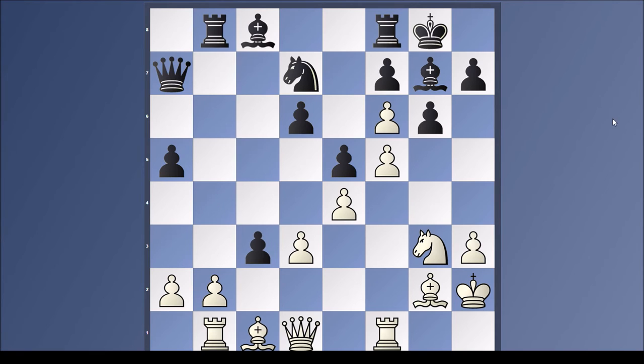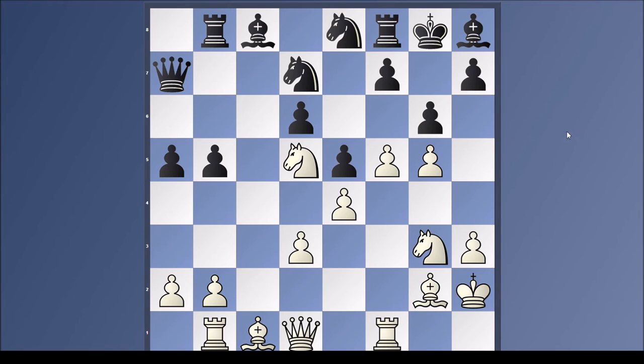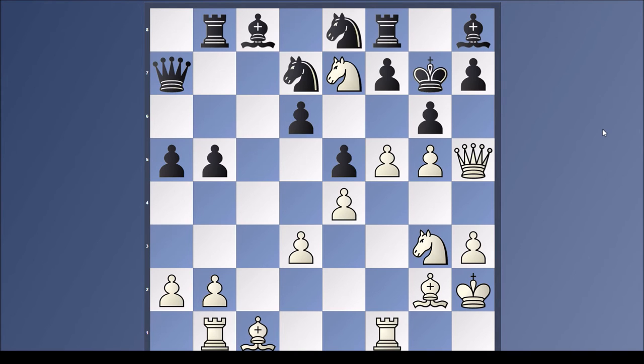b4 just doesn't work out because we're going to take, and then take, take — and this is just lost, white is up a piece. So black cannot go for any b4 ideas. If g5, then knight e8, f6, and bishop h8 is going to happen here. Knight d5 is also another idea. Basically knight d5 and f6 are going to be pieced together, and there's actually a lovely mate here in this line of bishop h8 — I'll let you pause your video to find it. King g7, and we're going to go queen h5. Knight h5 also works, but this is just dead won.